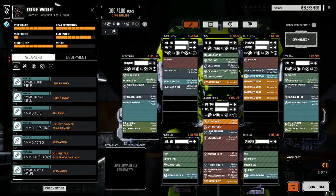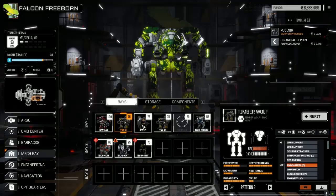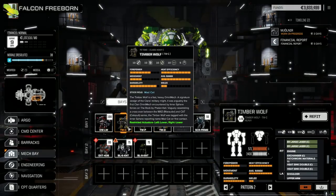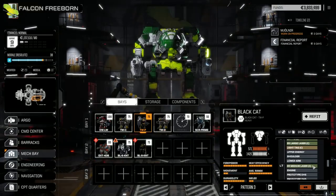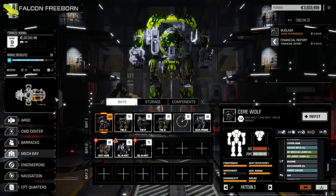I think the Direwolf will do quite well. I haven't adjusted the Timberwolf C or the pirate version or the D yet — we're going to leave the loads as they are. I am going to go back to an Ultra 20 version on the C most likely. The D version has a rack currently and might get swapped out. The pirate version is definitely staying with the two PPCs, two Larges, and two ER Mediums. Let's get into some battles and have a look at the contracts.